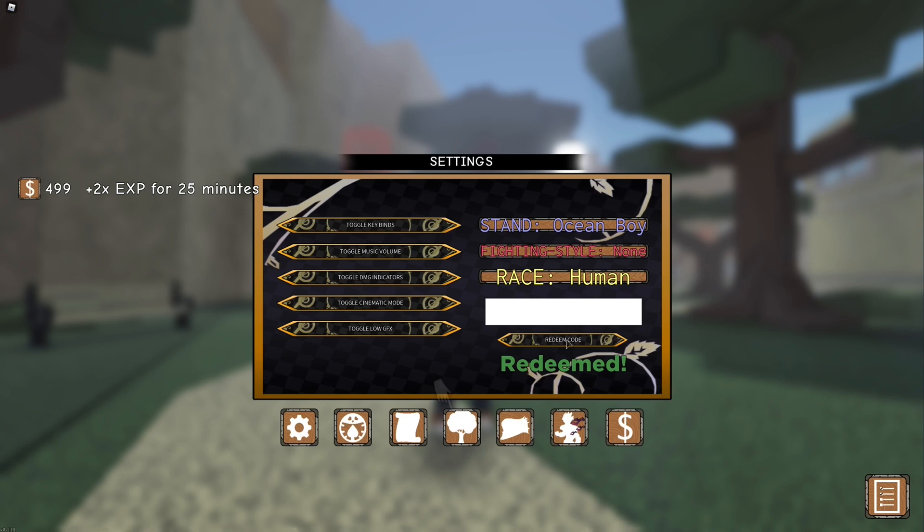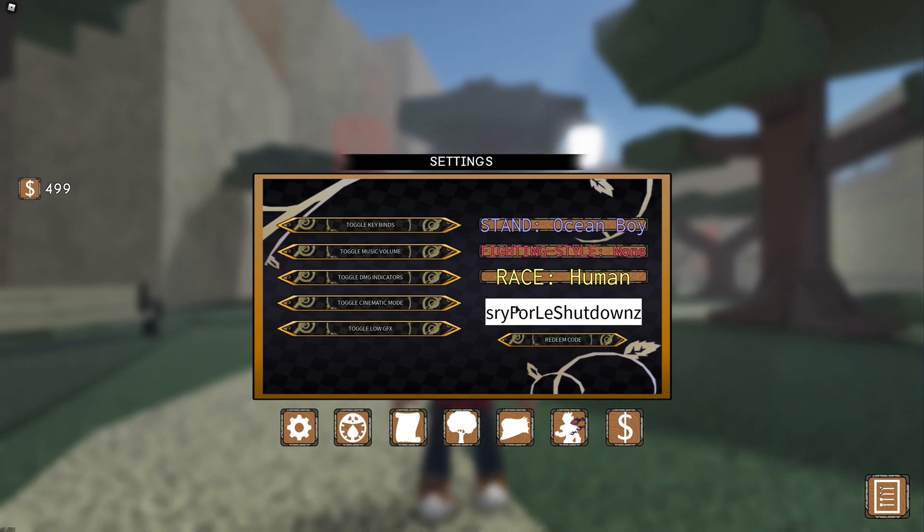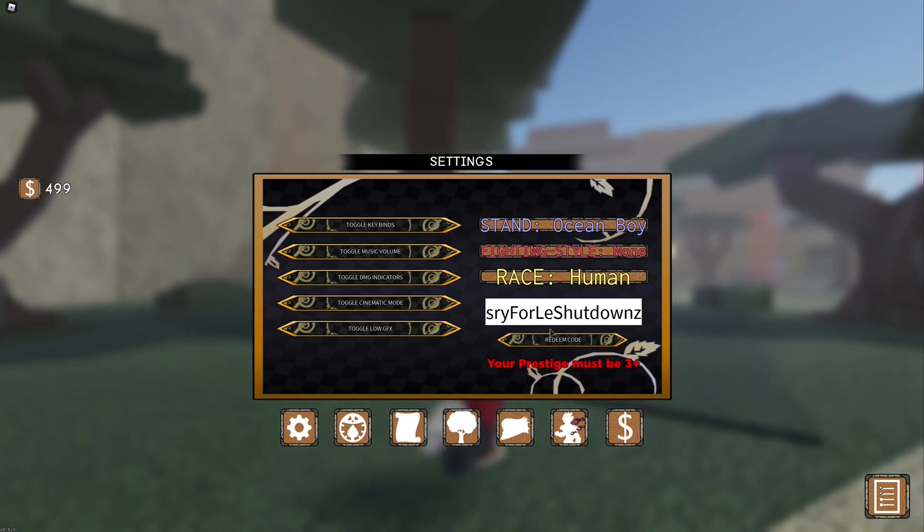The next code is 'Sorry for LE Shutdowns' — spelled S-R-Y, capital F-O-R, capital L-E, and then capital S-H-U-T-D-O-W-N-Z. So: SryForLEShutdownz. And yeah, that's all the codes I have for today.